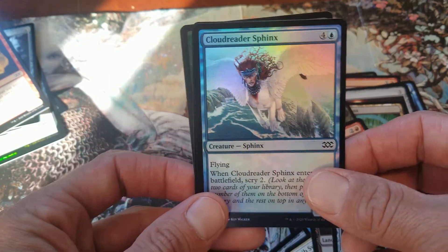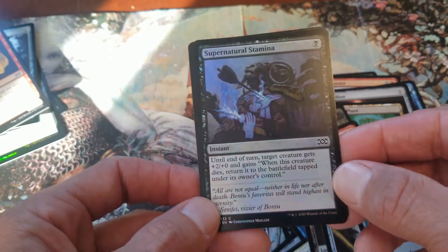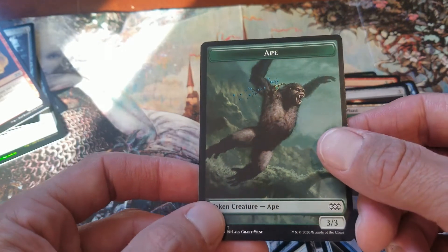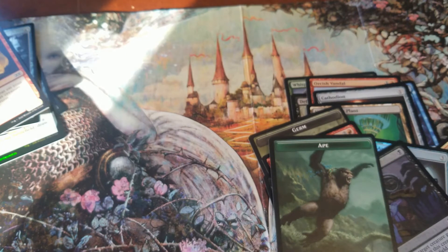Cloud Reader Sphinx Foil. Supernatural Stamina. And then we got an Ape. So, alright, where's that pile of pulls we got here?